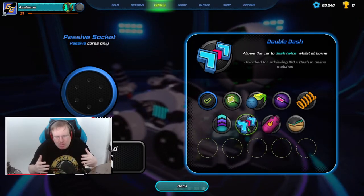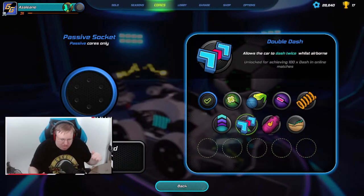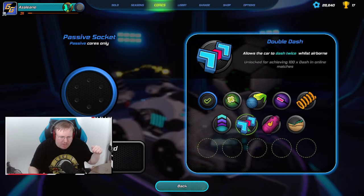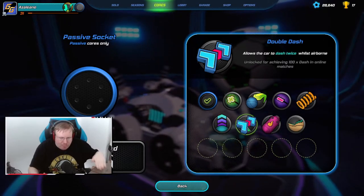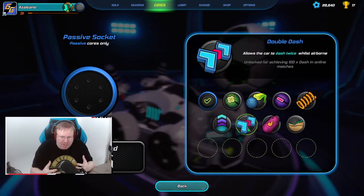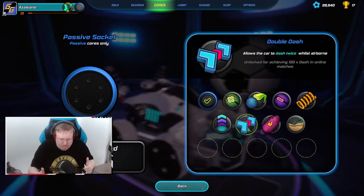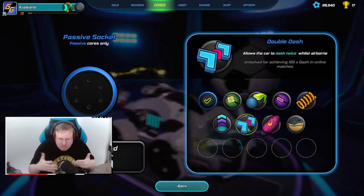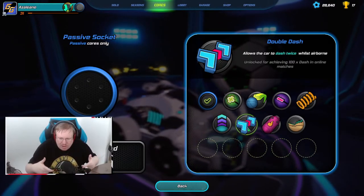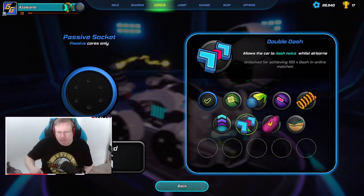Double Dash is a popular and good one - it allows you to use your dash twice in a single jump. In this game when you jump and jump again you can dash forward, which gives you a burst of speed and lets you hit your ball faster. Double Dash allows you to use that dash twice in a single jump, so you simply go faster and can hit your ball hard. It's a good one.